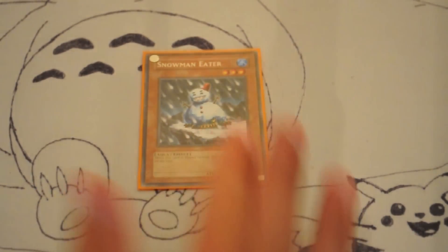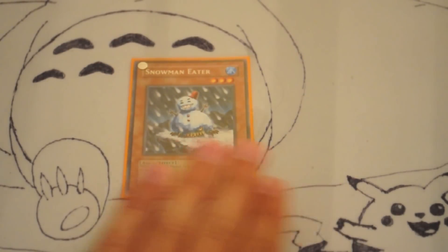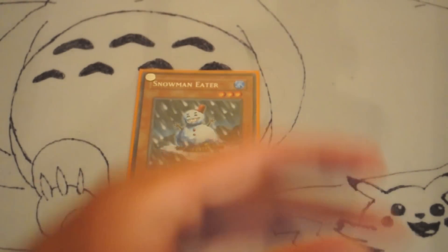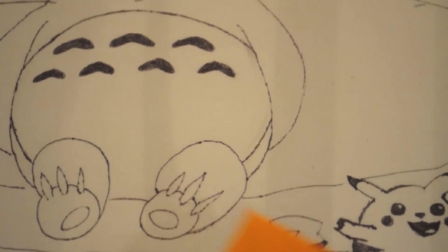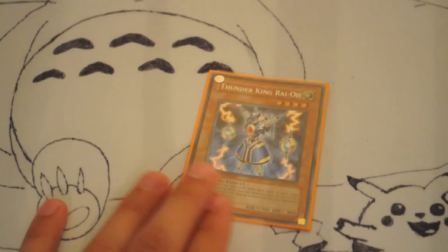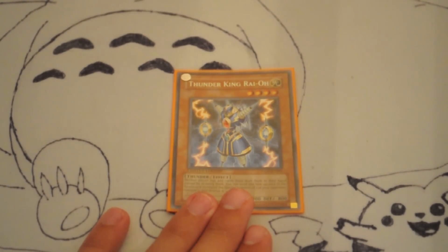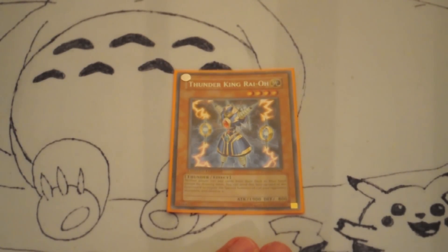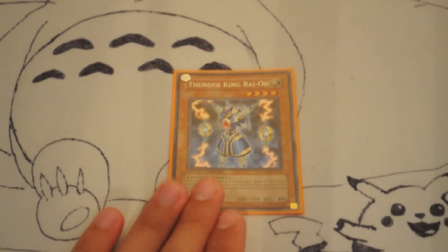Instead of running Guaiba, I decided we can run different cards. For example, we can run Snowman Eater or Spear Reaper. Snowman Eater can stall decks such as Hero Decks — they attack him with their Alias, you pop their Alias; they attack with Thunder King, you pop their Thunder King. Spear Reaper stalls the mirror match, Heroes, and Six Samurai. We also have Thunder King. I'm running three copies of Thunder King right now. Thunder King is a very good card in this format because Heroes are swarming everywhere, as well as Plant Decks and Telaedad. You cannot add cards from deck to hand and it negates a Special Summon. It's good against the mirror and just a good overall card. I am running three copies instead of Guaibas.